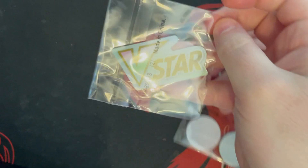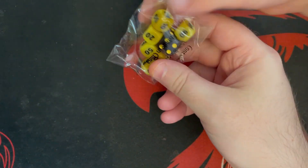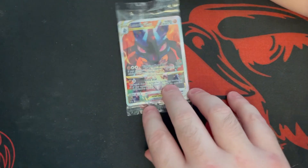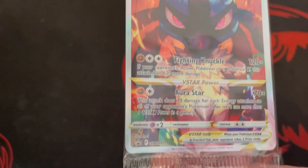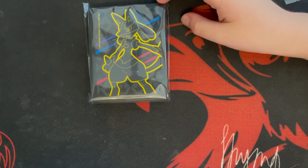We have some coins — looks like some status coins like when you play the card game. We got some dice too, which is very cool. First off, we have a Lucario V-star, very cool — that's one of the cards that comes in the box. We also got some sleeves for people who play Lucario.